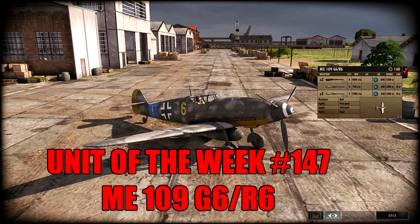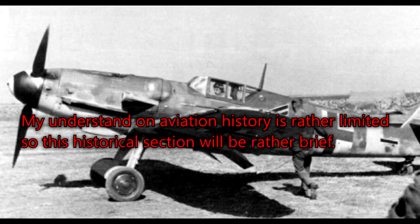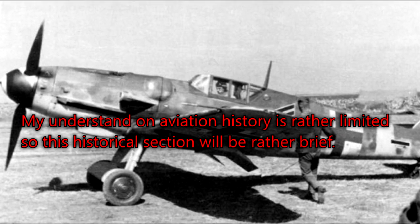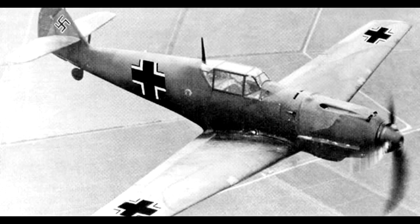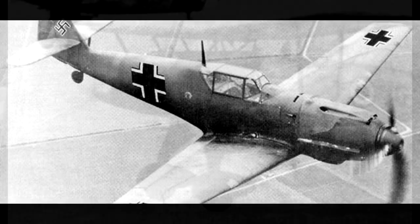Hello and welcome to another unit of the Week. Today we are taking a look at the ME-109 G6/R6, available to a lot of German divisions. The Messerschmitt 109 was first introduced into the German Luftwaffe around about 1935-36. The main design philosophy around the plane was to have a small plane with a small wing span that could go incredibly fast.